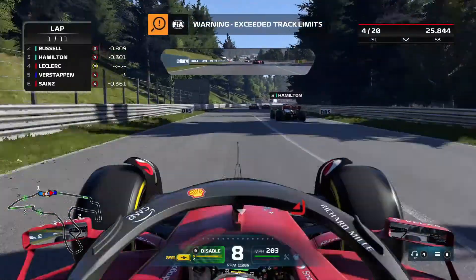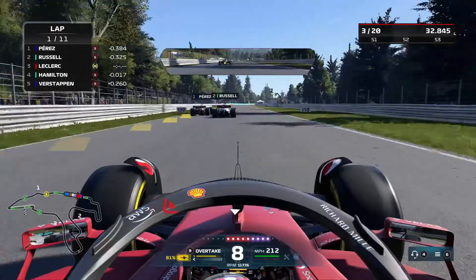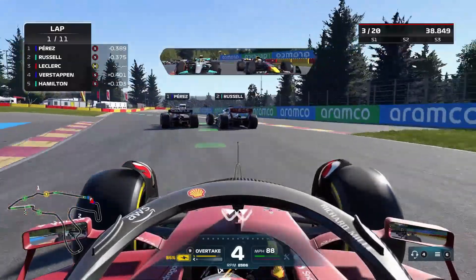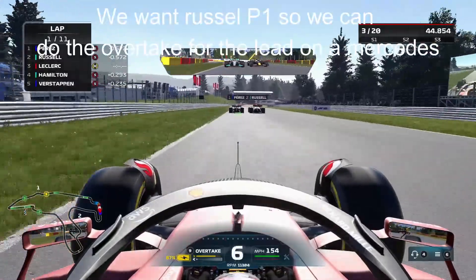I've got to run a bit wide there. But the rocket ship that is zero-wing setup is coming in extremely clutch right now. It's going to be tight. We really need Russell to overtake Perez, or we need to overtake both of them and then hand Russell back. Surely Russell into this corner.